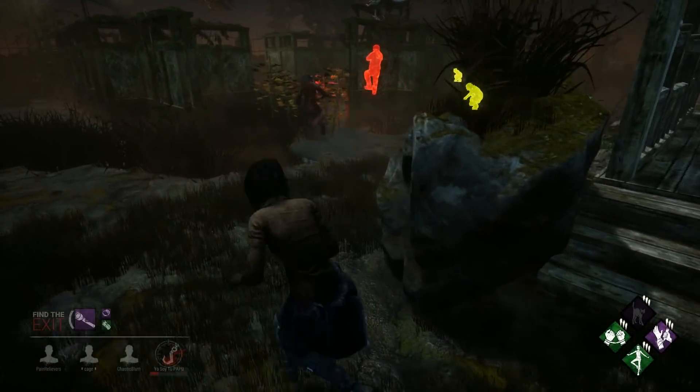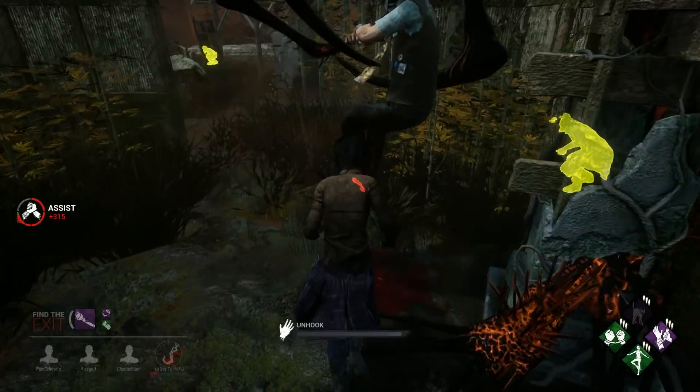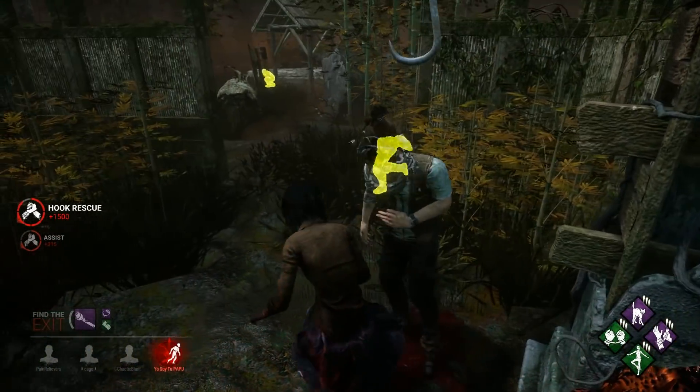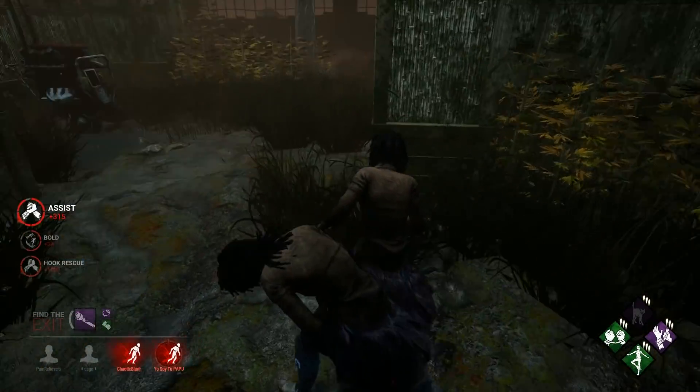Bond is also great for coordinating teamwork. You'll see here that I feel confident going for a save, because I know I have my teammates nearby for backup. Thanks to us body blocking for Dwight, we're able to help him escape.